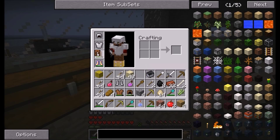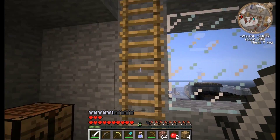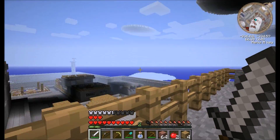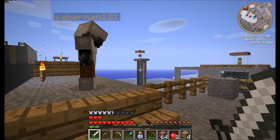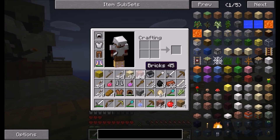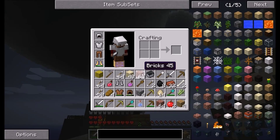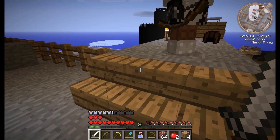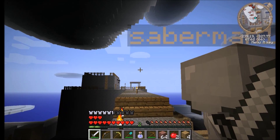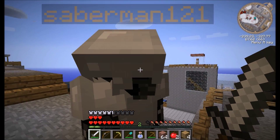All right Tom, you ready to storm this base over here? Hell yeah! Bows won't be useful but take torches. I don't have any — here, take the stack. I've got a full inventory but I can get rid of this helmet. We'll storm this building in the next episode, Tom.